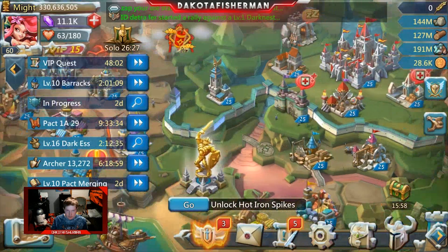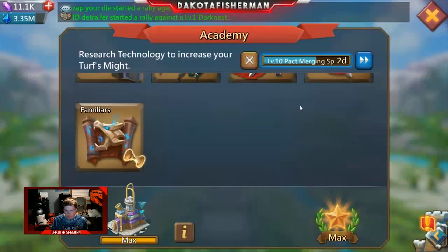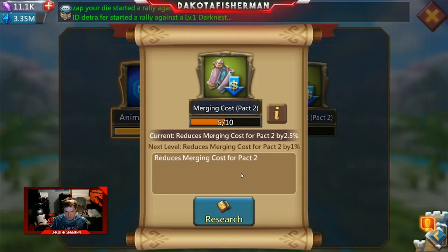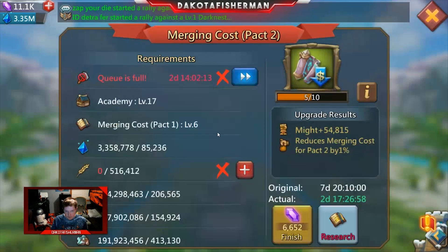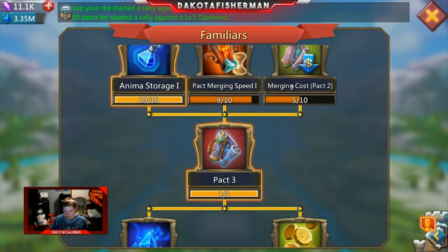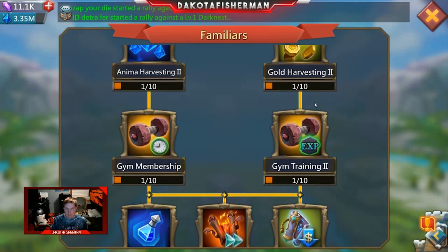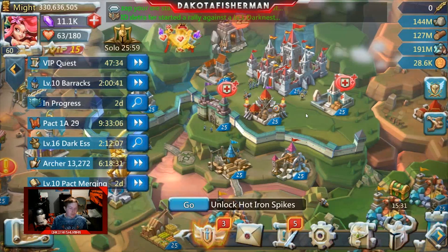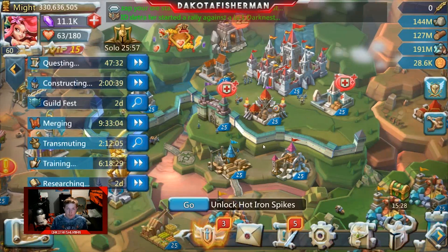Anima is actually useful here — if you've been noticing, in research there is a cost associated with it, which is anima. You have to keep up with that, otherwise you really can't speed through the researches too much if you don't have anima on you. That's just something to consider. But needless to say, this is just another update for the day — I hope you guys enjoyed the video and I'll see you next time.